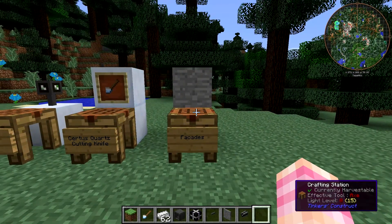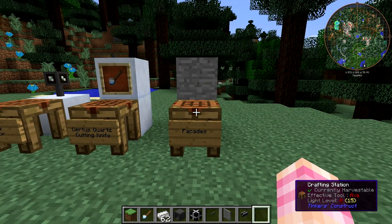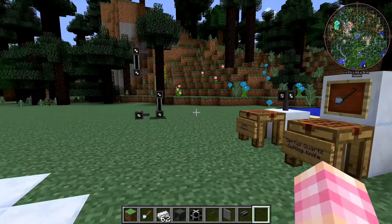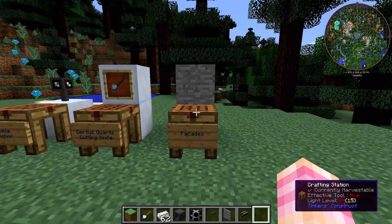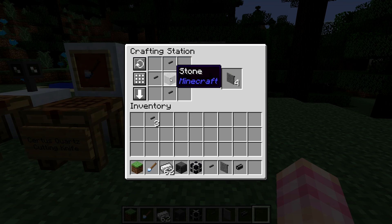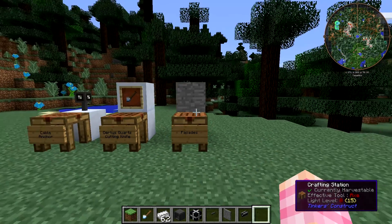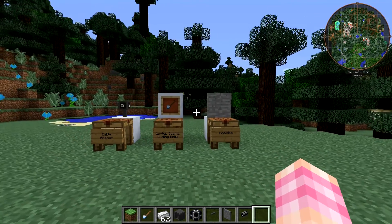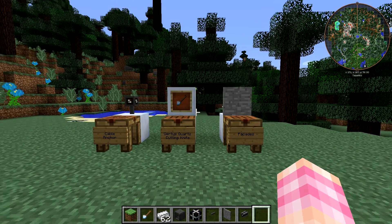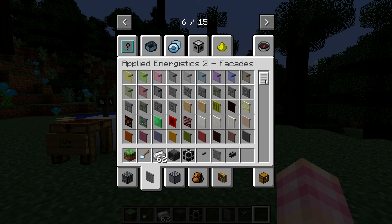Next we have facades. Now there are a lot of these, and we've talked about them before because of the network tool that lets you see through them. You can use facades to basically hide cables in situations where you want to do that, and you can make them out of almost any block. The crafting recipe is whatever block you want to make a facade out of, surrounded by four cable anchors. The list of how many different facades there are is essentially infinite — it depends on whether a mod author wants to make their blocks facadable. There are a lot of them. If we click on the Applied Energistics 2 Facades tab in creative mode, we can see just the enormous amount of facades available, even for ore blocks.